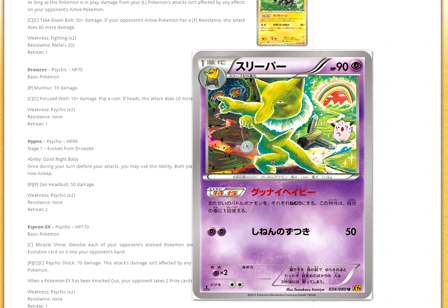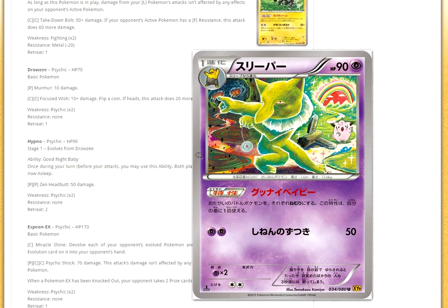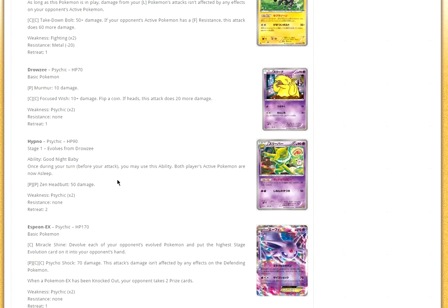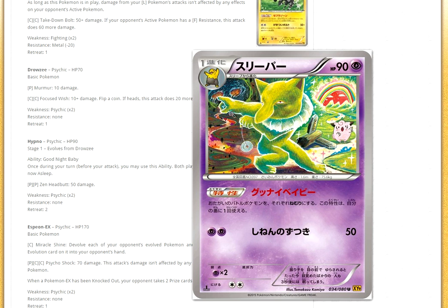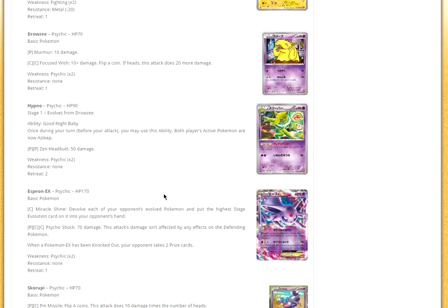Next up we have Hypno — and Hypno is luring a Clefairy into hell, which is a very creepy image. Hypno has the ability Goodnight Baby — what a creepy name. Both players' active Pokémon are now asleep. I think this could work in disruption decks. You could play Stand-In and then Retreat. So Hypno's pretty good, but you've got to play with Zoroark.